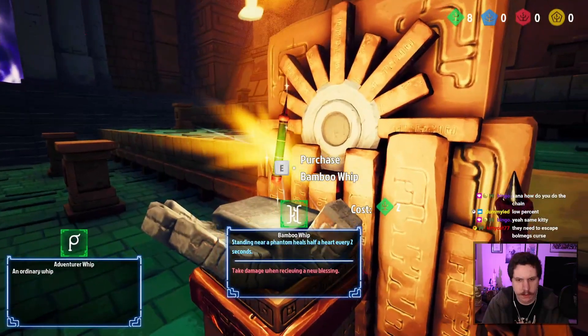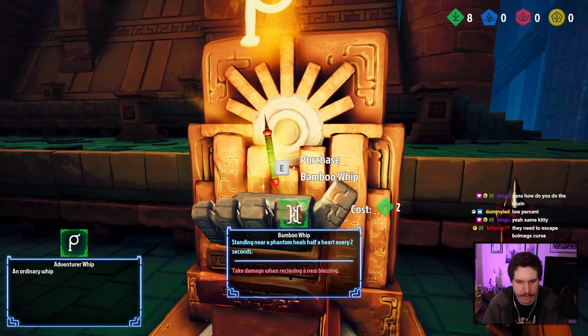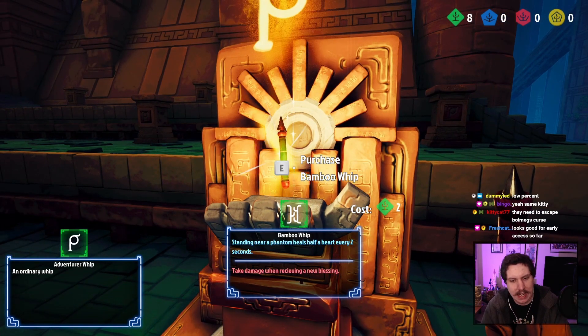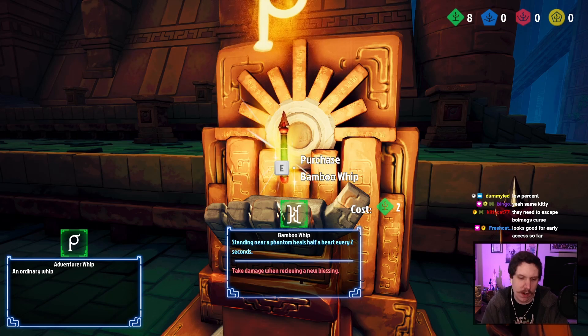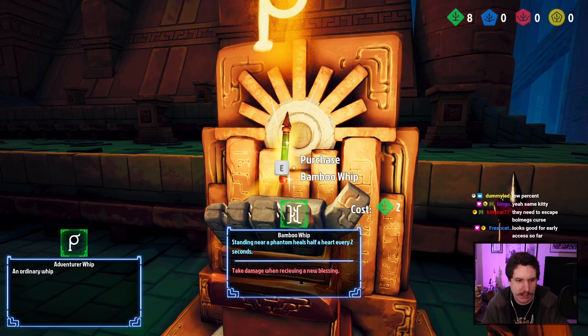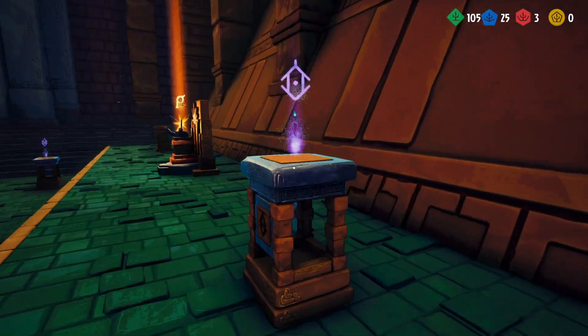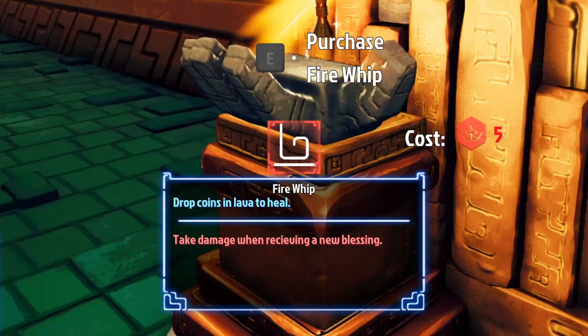Whips are everything in this game. There are three different tiers of whip, and they're color-coded to match the zones that you'll need to go to to upgrade them: green, blue, and red — Temple, Caverns, and Inferno. Each whip has a positive and negative effect.